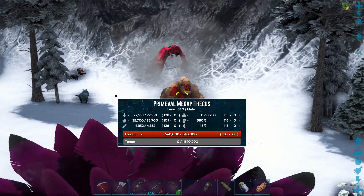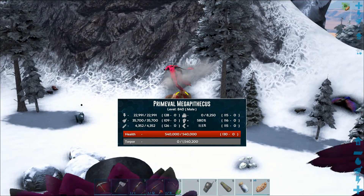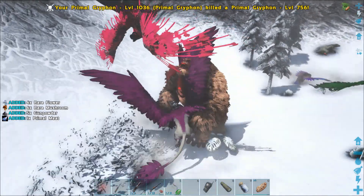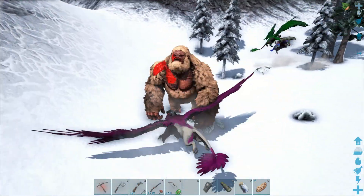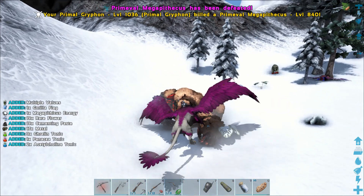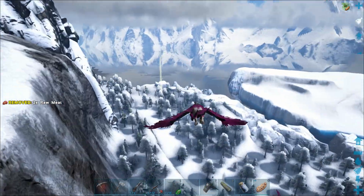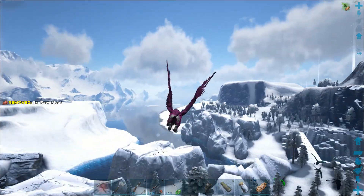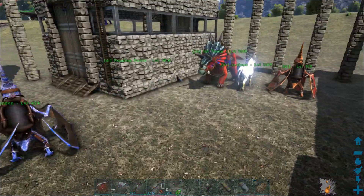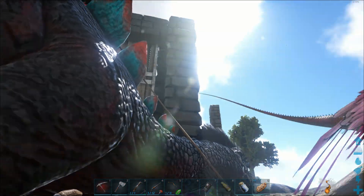We're going to be taming one of those too — that thing was just awesome looking. All right, let's head back to base. Home sweet home — get our griffin parked, throw down the old Steg. Check his inventory — nope, he didn't get anything from the kills; everything's on him.